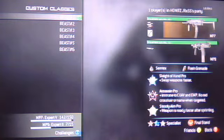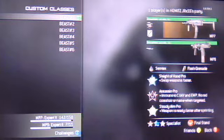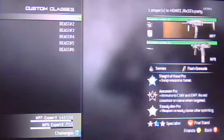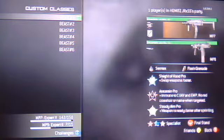With the MP7 you need Sleight of Hand Pro because the MP7 has a small clip. If you want to get a MOAB, you really, really want that — you can get through enemies easier and quicker and it's more reliable for that gun. And Assassin Pro because when you're going for a MOAB, you don't want your name lighting up on the map because people are going to easily spot you.